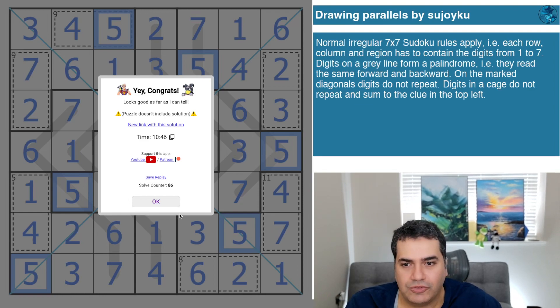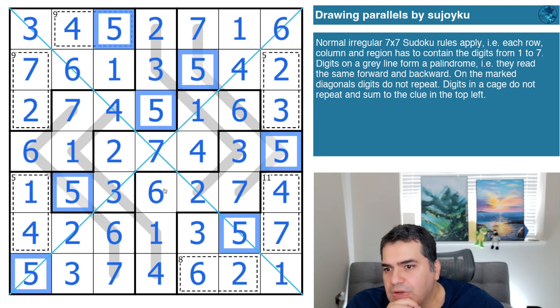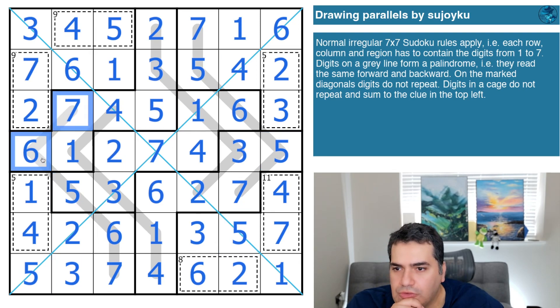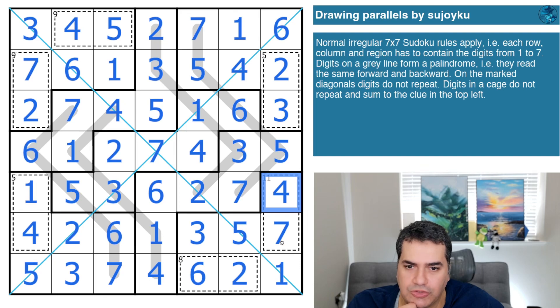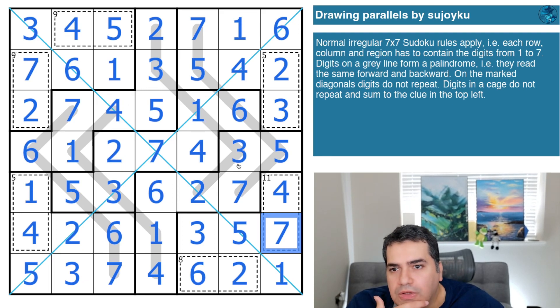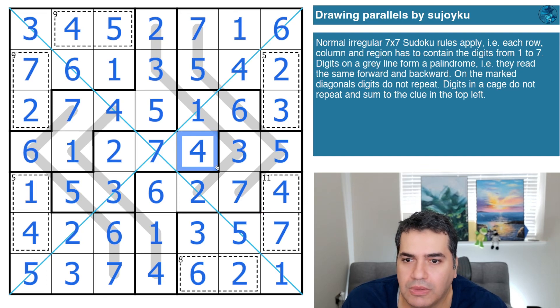This puzzle certainly deserves its high rating. It was a fairly quick solve, which makes sense given the one-star difficulty. I think I got lucky by going down the letter route early — that let me place all the letters fairly quickly. Then spotting that reaching eleven with digits from one to four forces A to be seven was the key insight that made everything fall into place. It's not necessarily easy — it just has a narrow path you need to spot. With a bit of practice you can see them. I loved today's Sujoiku — hope you did too! See you back for the next video, bye for now.